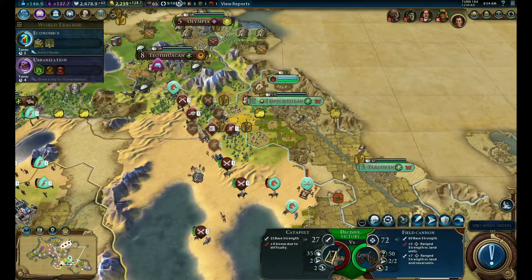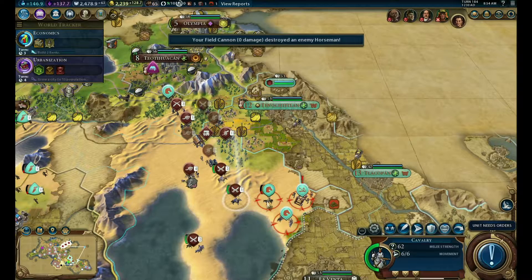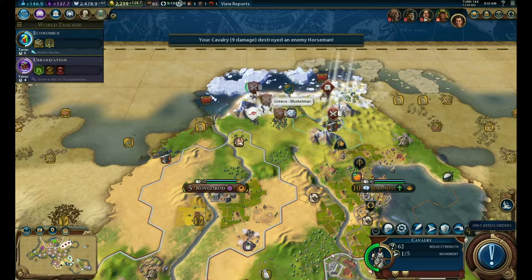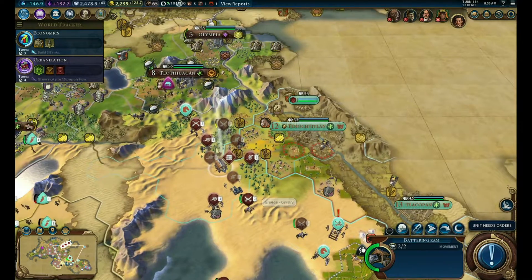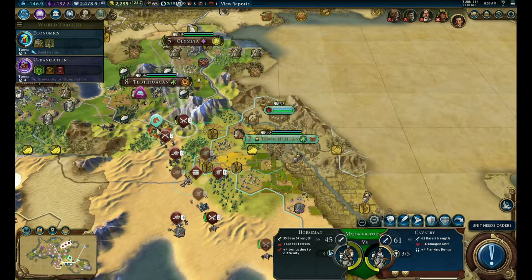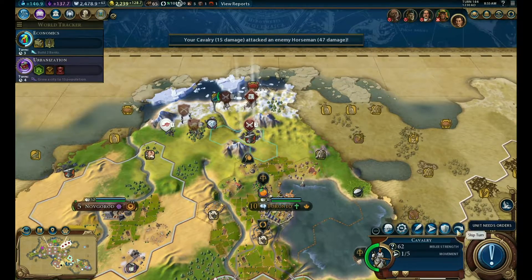You attack this guy - should have moved him first. You attack this guy here. Move these guys up, move these guys up. I'll move this guy here and have him attack it - got the promotion there, very nice.